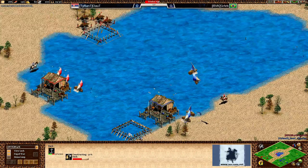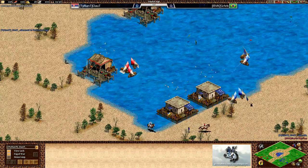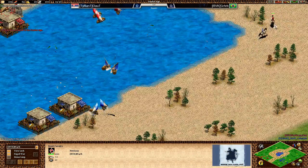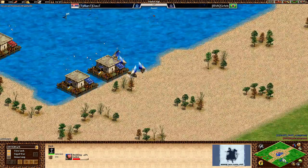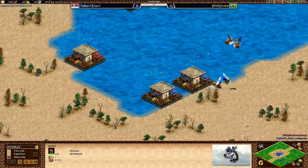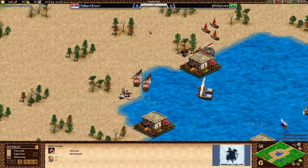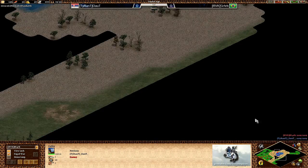Both players are taking the center. Doubt is up to Feudal with a couple of seconds' advantage, which could make quite a bit of difference on the water. Two galleys are coming out for him right away. Stark will be doing the same in just a moment, but Doubt will have that slight edge. Both players are sticking to two docks for now, and it looks like neither is really interested in going for a third dock.